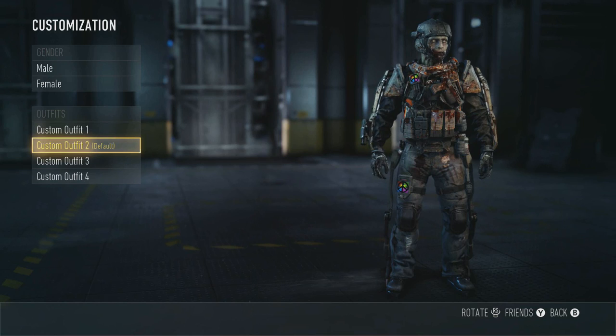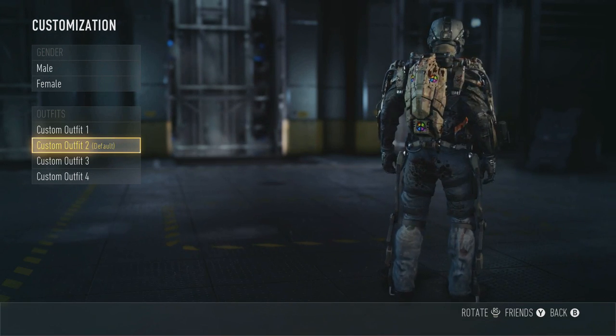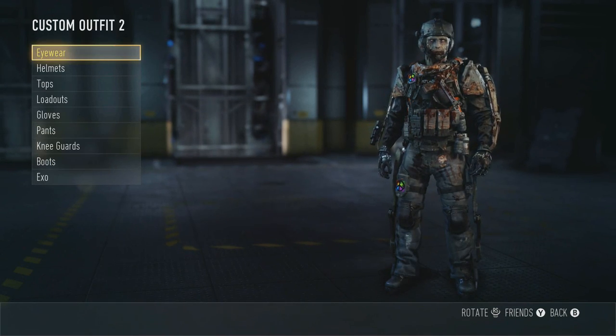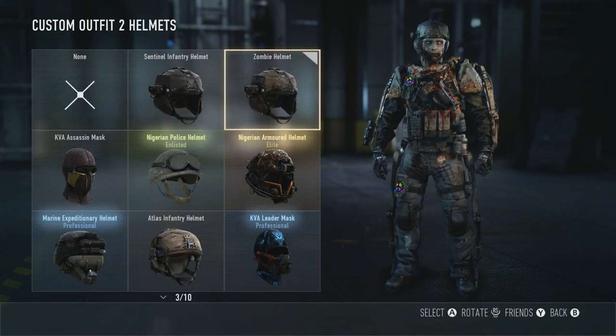I want to show you how to unlock each of these parts for the outfit, including the zombie shirt which at this point in time hardly anyone actually knows how to unlock. I'm going to tell you how to do that a little bit later, but I'll take you through each of the different things that you get with this outfit.